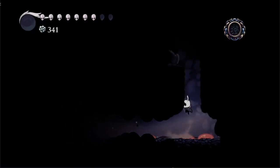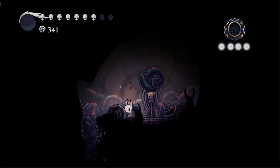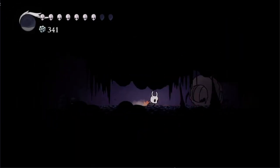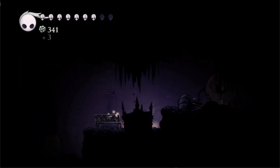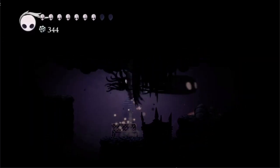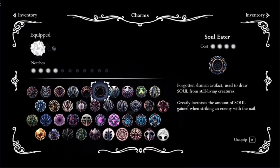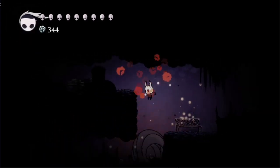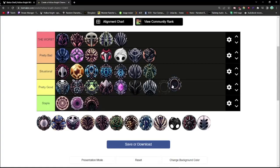Soul Eater is found in the Resting Grounds, past several secret walls to the right. It costs a whopping 4 notches, with the upside of gaining an extra 8 soul per hit instead of a measly 3. This is one of those charms that's hard to balance without making it incredibly OP — if it cost any less than 4 notches, it'd be a staple in every build. The amount of soul this thing gains for you is insane. As it stands, Soul Eater is just a bit too good for its own good, and sits at pretty useful.